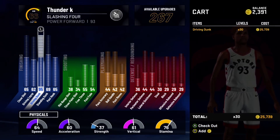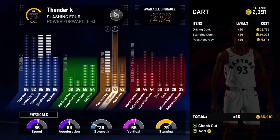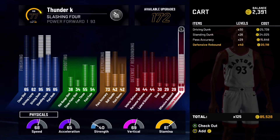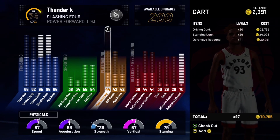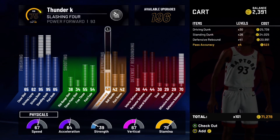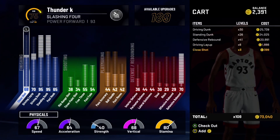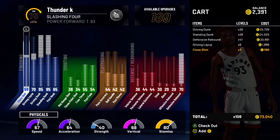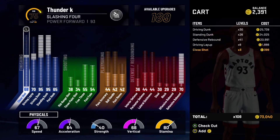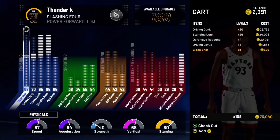For the Slasher 4 attributes, you need your driving dunk and your standing dunk. Pass accuracy you can take off — don't even worry about pass accuracy. Defensive rebounds need to go up. You can put points into driving dunk and close shot. Do something like this: you need your driving dunk, your standing dunk, and defensive rebounds just in case you need to grab rebounds. That's it for the Slasher 4. Now I'm about to show you the third build.